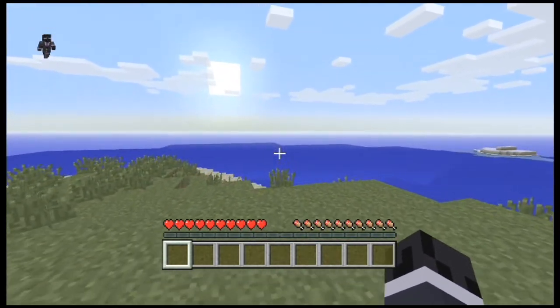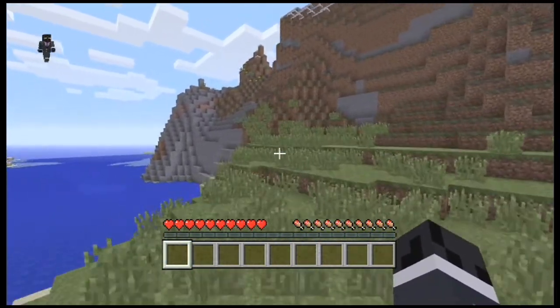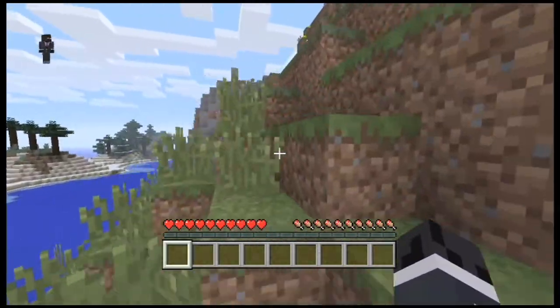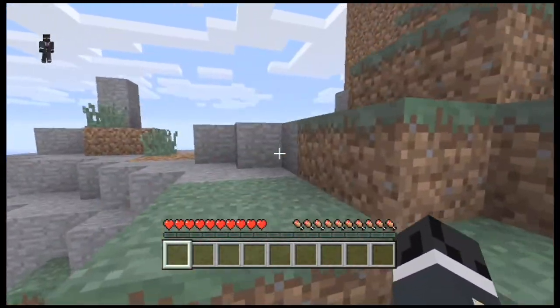So apparently we're on this little island. Oh wait, look — you see that? That's a tundra and it looks like we're in the extreme hills biome. I'm not sure. What we're gonna do is try to find a tree so we can chop it down.